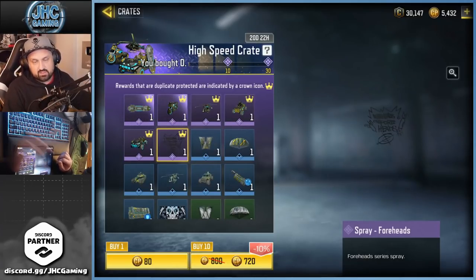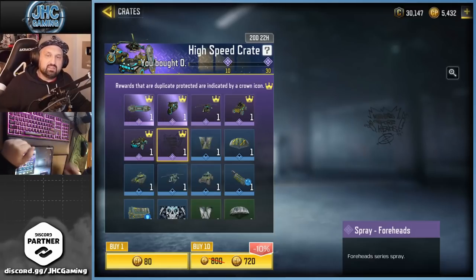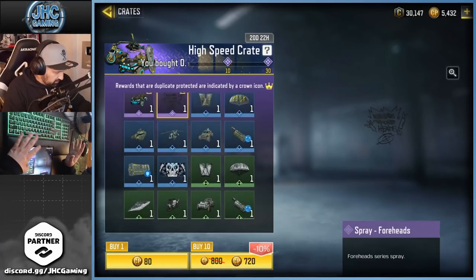There's usually a spray or sticker thrown in, because you have two guaranteed epics in 30 crates — the odds are higher for the trash item, so you need to open more crates to get the rest of the stuff. Honestly I'll get two epics today, I'll go for 30 crates, and I don't care what it's gonna be. The chopper would be cool, the antelope would be cool.